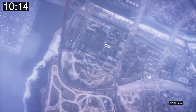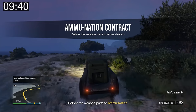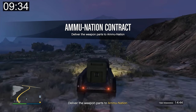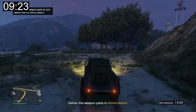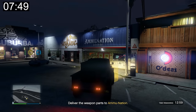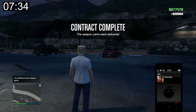I switch to a new session to spawn at my bunker and sell excess weapon parts again. This has to be the easiest money in the game — literally just drive and collect $50,000. I do it again for another easy $50k, then call Dax for one more full-against job with 7 minutes 30 seconds left.